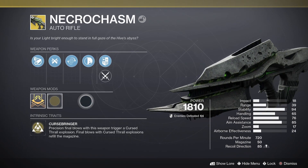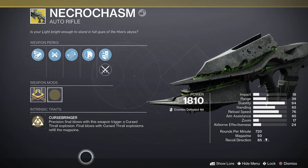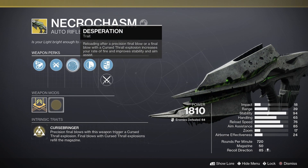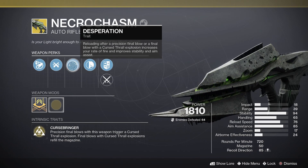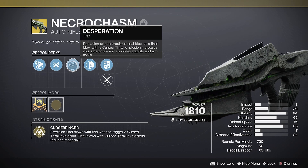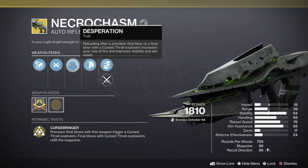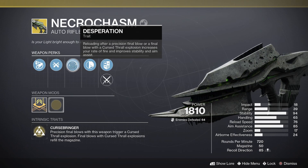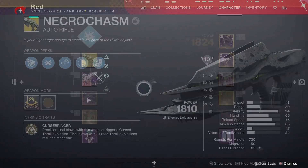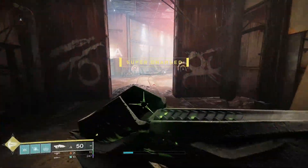The catalyst gives Outlaw, which pairs nicely with the weapon's perks. Curse Breaker means precision final blows trigger a Curseful explosion, and final blows with Curseful explosions refill the magazine. Desperation means reloading after a precision final blow or Curseful explosion increases your rate of fire and improves aim assist and stability. This is similar to Desperado on legendary weapons, but Desperado decreases impact whereas Desperation does not — it's a flat boost to rate of fire, which can be very strong in PvP.